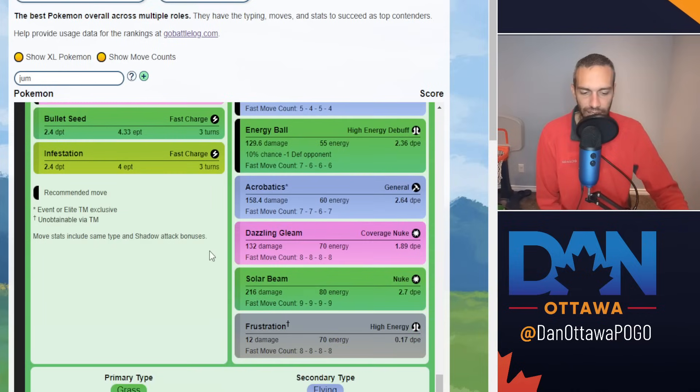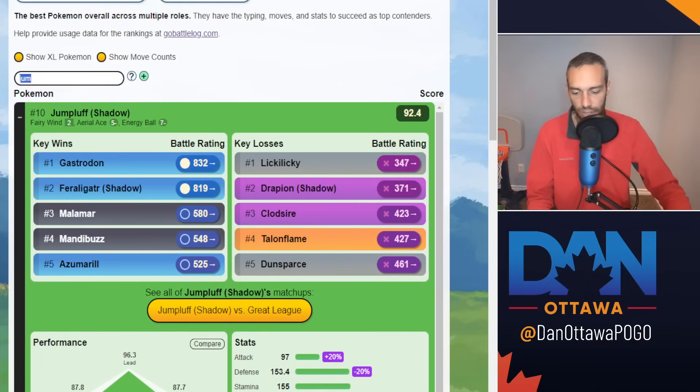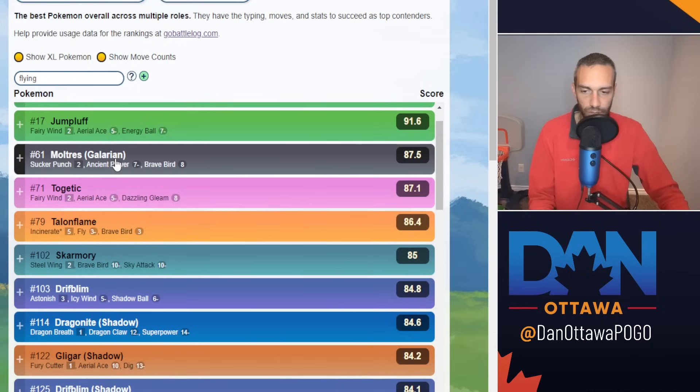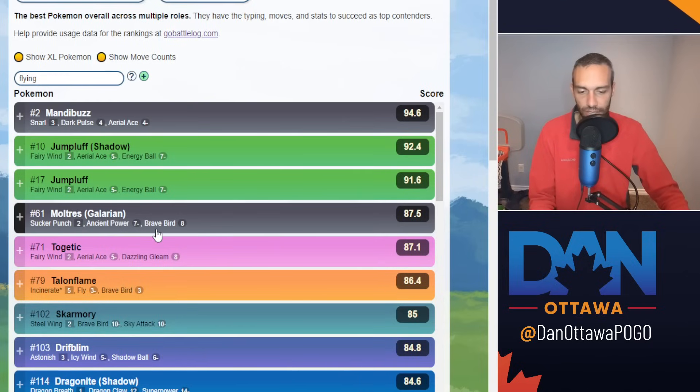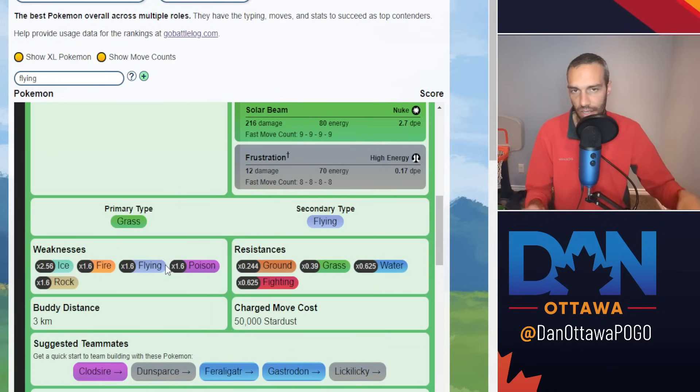Acrobatics could be good. In terms of typing — Flying Grass. Flying is hurting this season. Looking at flyers in the meta: Mandibuzz at number 2, Jumpluff back-to-back, then Galarian Moltres which not many have, Togetic, and Talonflame. That's all we have in the top 100 as flyers — only 5 Pokemon, one probably not available for most. So Flying is very limited, and Jumpluff having a Flying typing gives it a huge advantage.